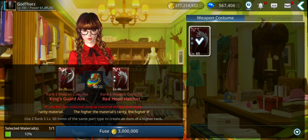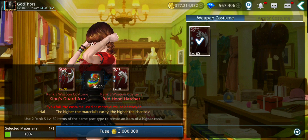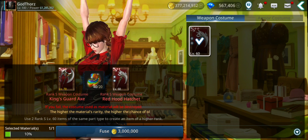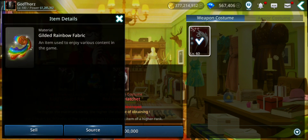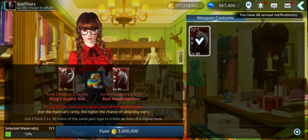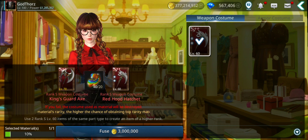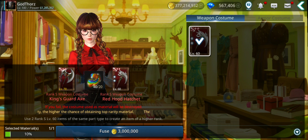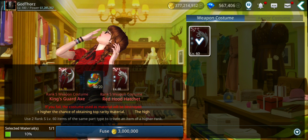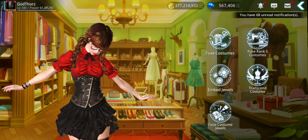You need to level them up, and in order to level them up you need to sacrifice other costumes. So yeah, you need lots of costumes and spend extra gold to level them up. You also need 20 Gilded rainbow fabric — this is very important. So how can we get this material? If you fuse A+ costumes you will need the rainbow fabric, I think 15 if I'm not mistaken.